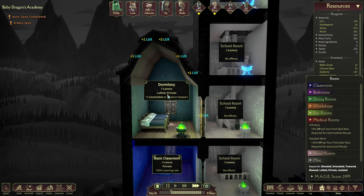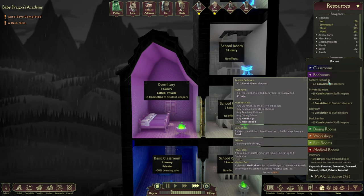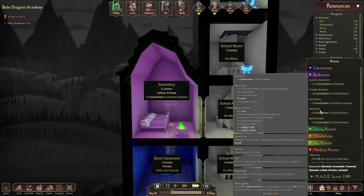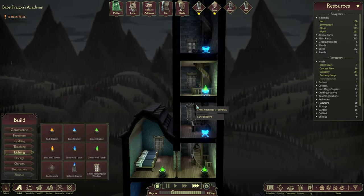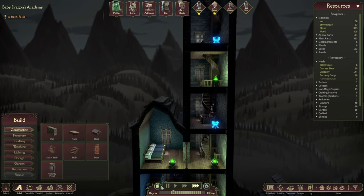This is for the students - you have to be lofted as well. Dormitory bedrooms - let's have a quick look. Dorms just need to be private. Okay, well that's fine.